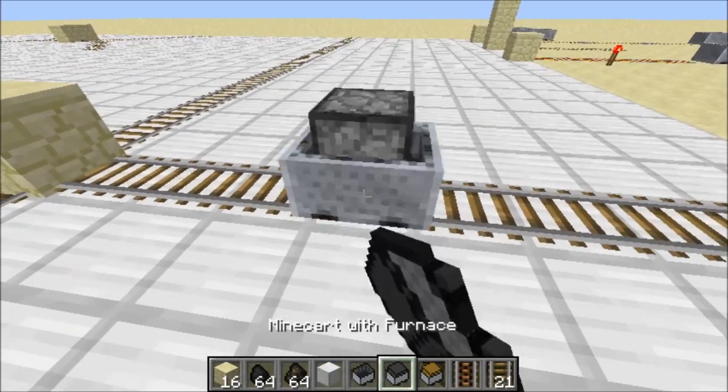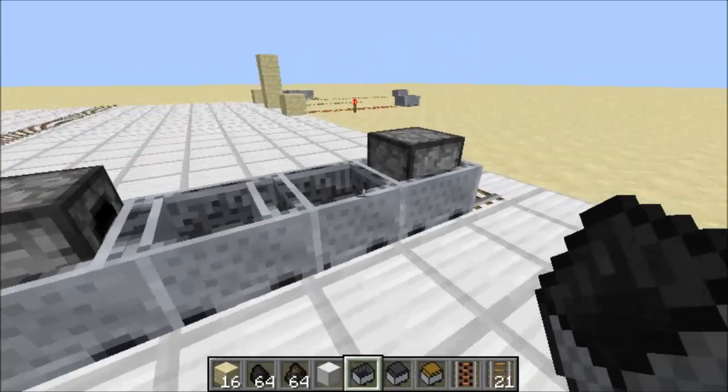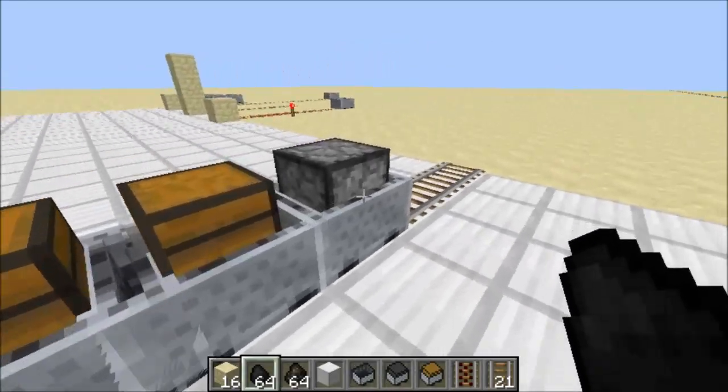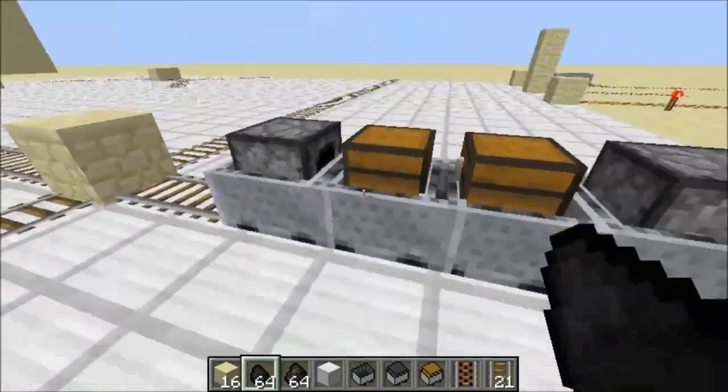You can also use this to hold other minecarts in place by placing them in between two furnace minecarts. Using this, you can actually have the furnace minecart attached to the other two carts without having to ram them against an object.